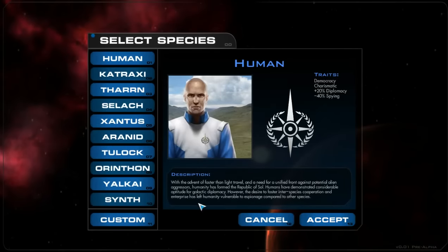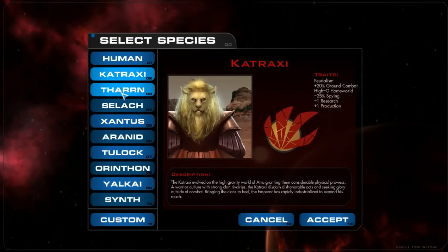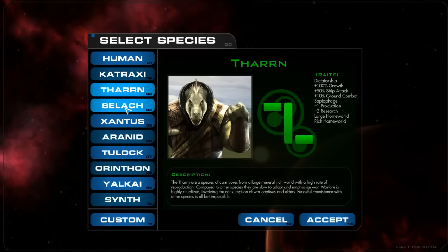Moving on to race selection — some races don't have all their art yet, but quite a few do. Humans are generally a good species to start with because they're natural diplomats, though they have penalties to spying. The Catraxia are a good military species. I would not recommend Thorn for new players — they have a huge population growth bonus and a trait called 'sapiophage,' meaning they get morale and growth bonuses when consuming members of other species. So instead of assimilating an invaded colony's population, the Thorn wind up sacrificing them.